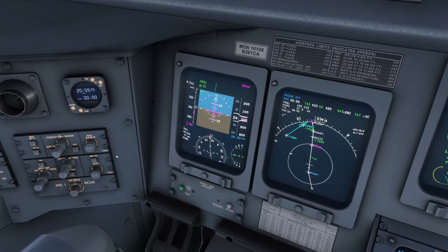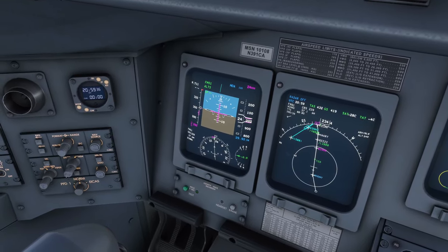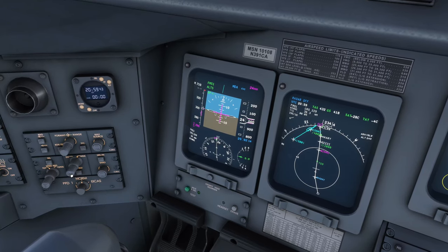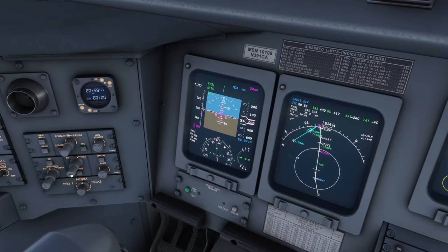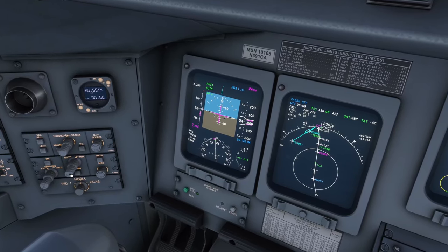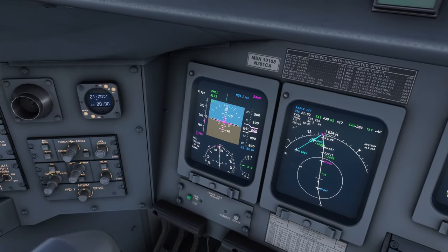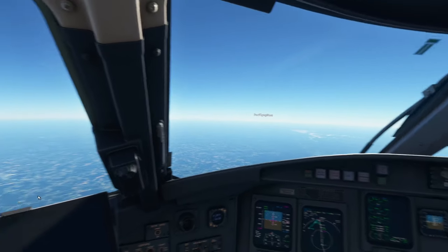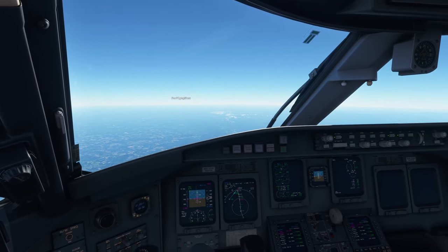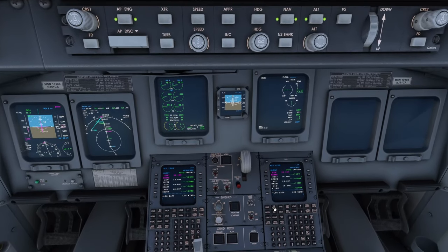One minor thing that's unfortunately still present: setting the MDA or decision height is still very slow. You're rotating the knob and it increments painfully slowly. For us, landing at Atlanta, the MDA is around 1359 so it's not terrible — setting it to 1360. But if you're landing somewhere like Colorado Springs at six thousand feet elevation, the MDA around 6800 to 7200 will take a very long time to dial in.